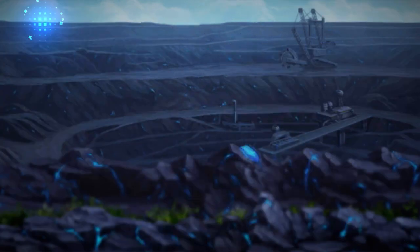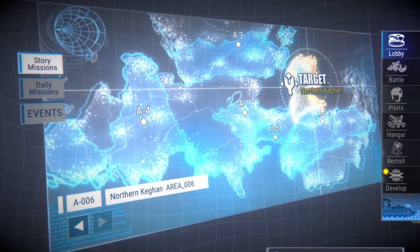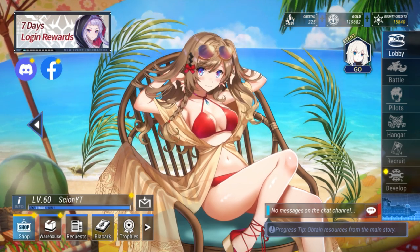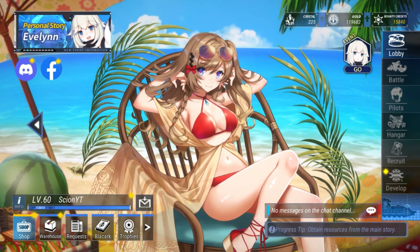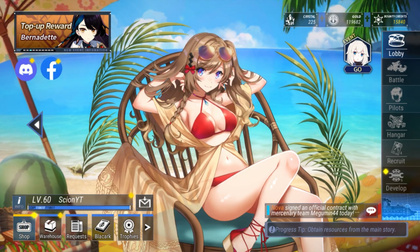Anyway, that is Eloise maxed out and fully built — she's a hell of a lot of fun to use. This is Mary by the way — you get her skin for free. I thought she was cool so I put her there for a little while until I get tired of it and go back to Aya.